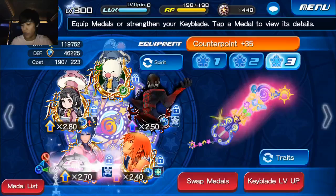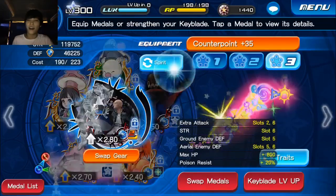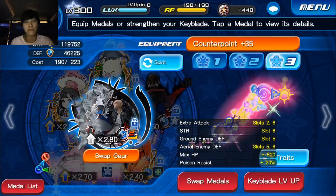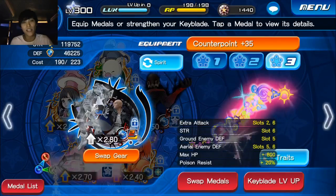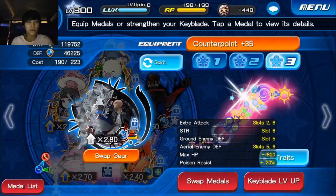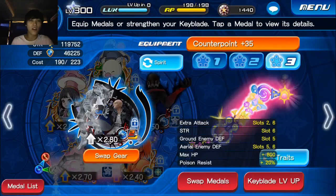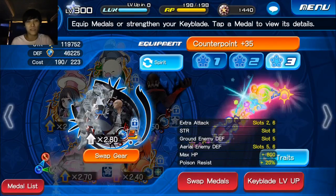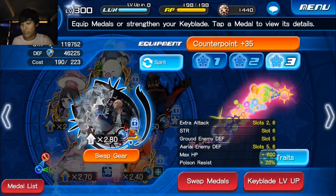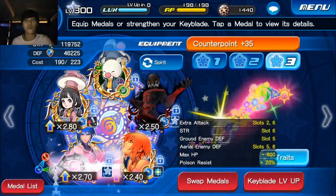Before I get anyone's hopes up saying like 'I totally have that setup, I can totally do it,' I have to show you the traits, because that's honestly the only reason I was able to do this. The Master Xehanort EX has Extra Attack, it has Strength plus a thousand, it has Aerial Enemy Defense Down minus 60 percent. The Alara also had Ground and Aerial Enemy Defense minus 60 percent. The HD Vanitas had Extra Attack.